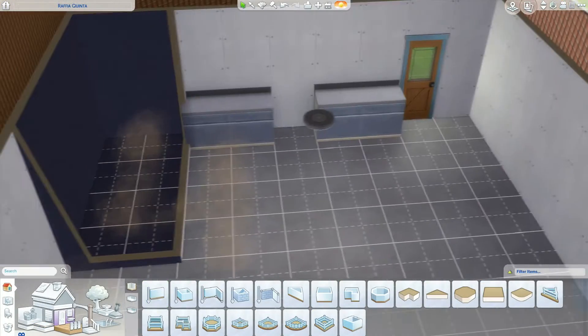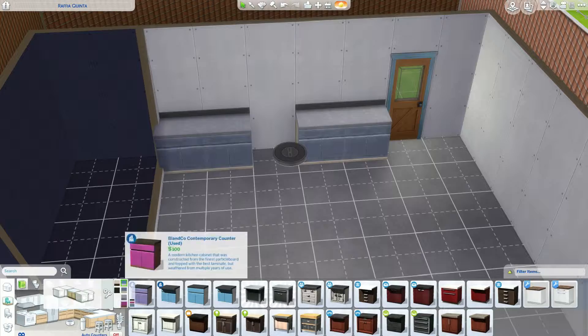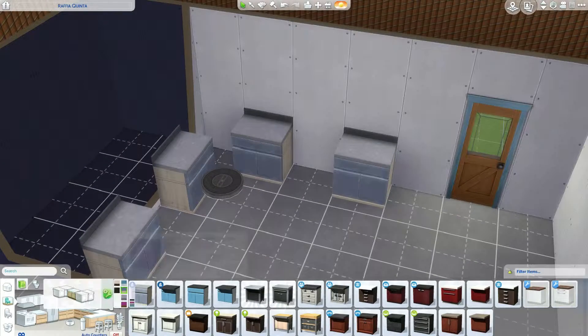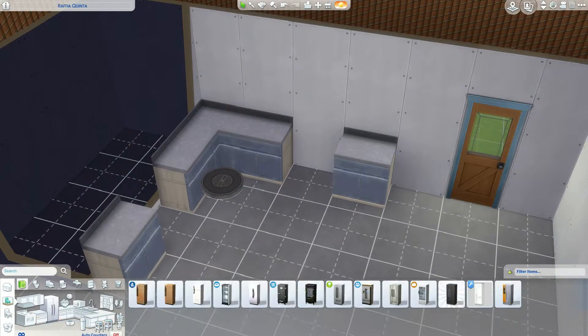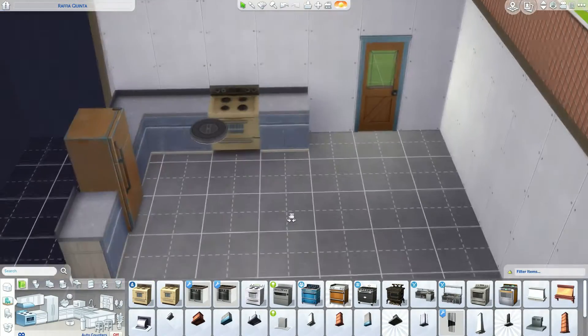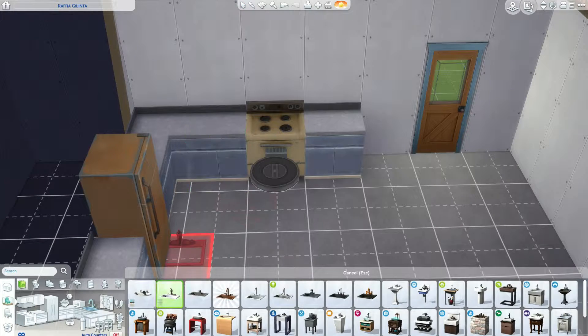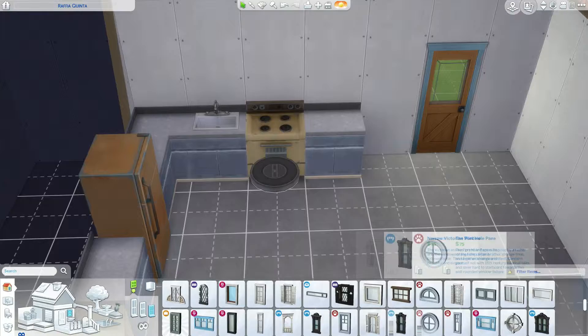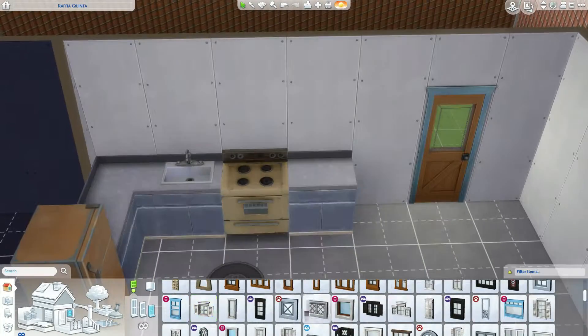I made a small downstairs bathroom and also an upstairs bathroom, so you've got either one. This is meant to be a basic starter home for your Sims to move into if they're in Oasis Springs, or whichever smaller lot you can put them in in any of the other worlds. I made this a very old kind of house — they don't really get remodelled, but you could maybe make this a fixer-upper if you wanted to.